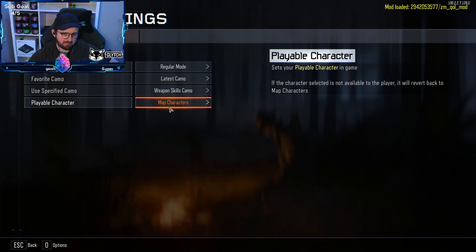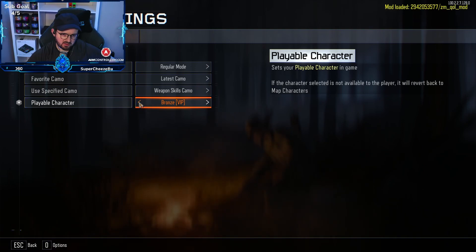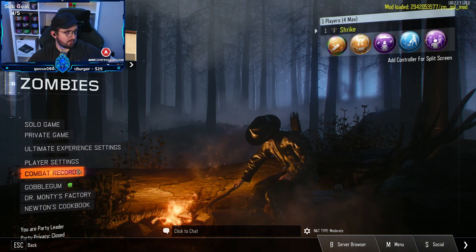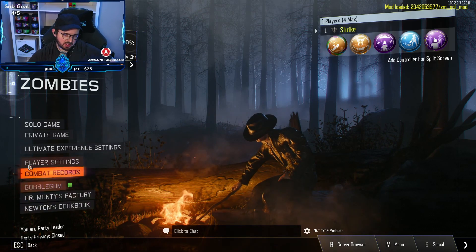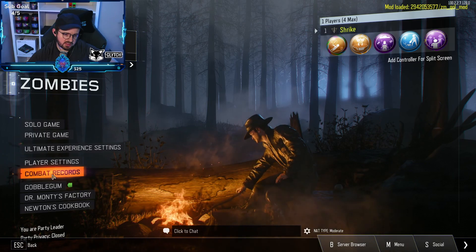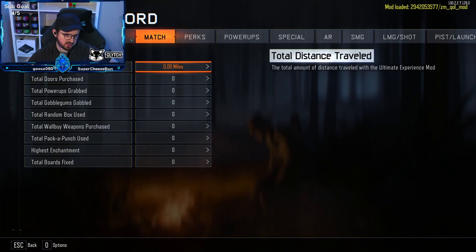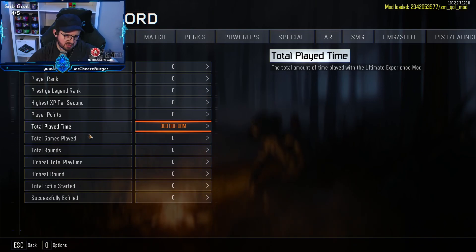Map characters — looks like there are different ones you can do, like donating and such. It looks pretty cool, super excited to try it. We're going to be booting up a map right now with this mod, but I just wanted to go over all the settings so people could see. General records are cool — everything is brand new, total distance, detailed playtime, total rounds, highest round.